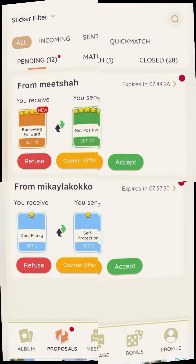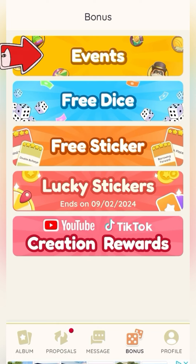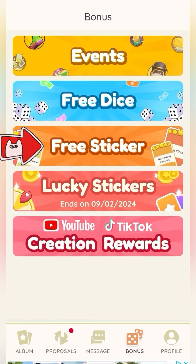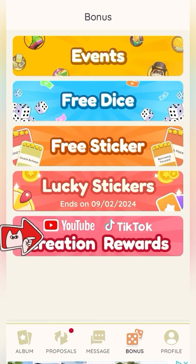Now let's get to my favorite part in the Sticker Hub app — the bonus tab at the bottom. This is where all the really good stuff is. The events tab has all the upcoming events happening in Monopoly Go. There's a free dice tab with all the free dice links so you don't have to search Facebook for them. There's a tab to earn free stickers, another to earn chances to win a lucky sticker, and even a tab to earn rewards by doing YouTube and TikTok videos.